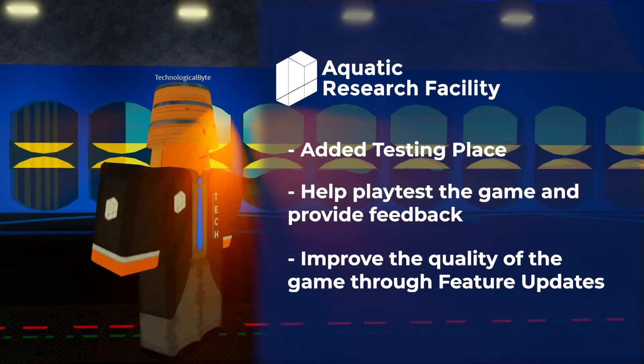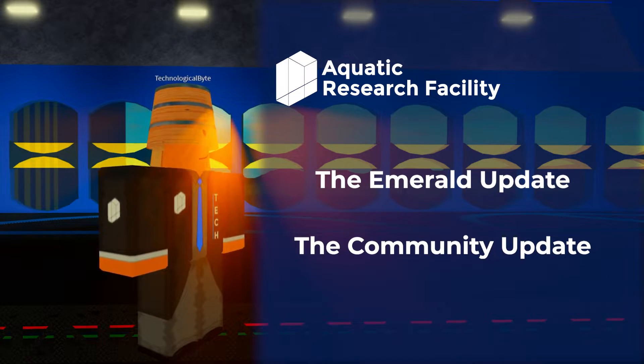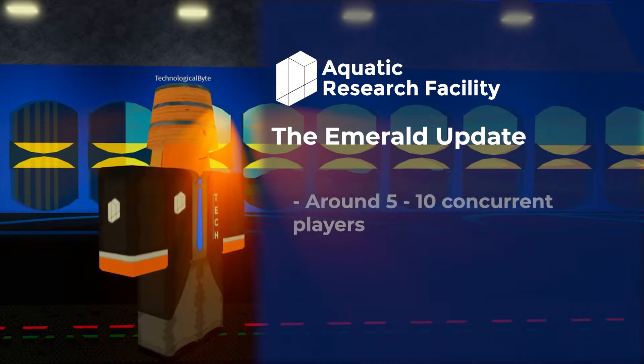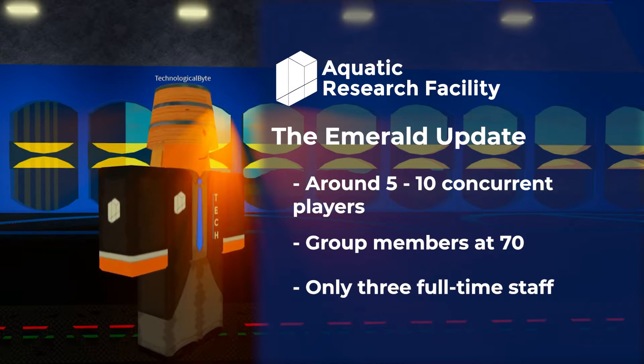We pushed feature updates to Discover Aquatic Research Facility, from the Emerald Update and now the Community Update. I want to talk about the Emerald Update, the first feature update we pushed out to the general public. At first launch, we only saw around 5 to 10 concurrent players. Our group member count was at 70 — we were very small back then, 70 people in our group, and we only had 3 staff monitoring and helping Discover grow.